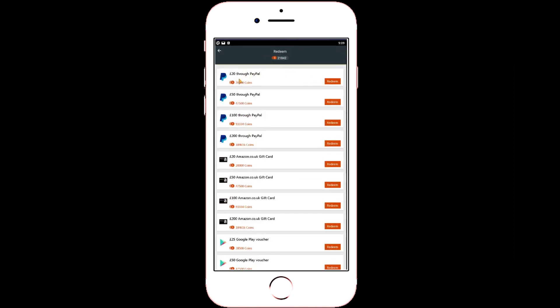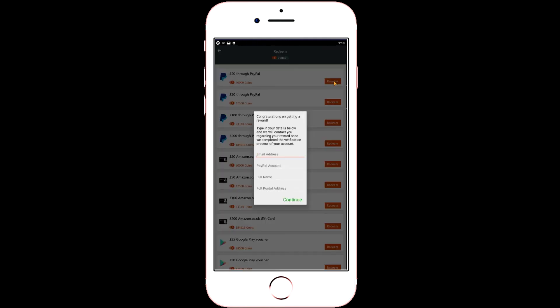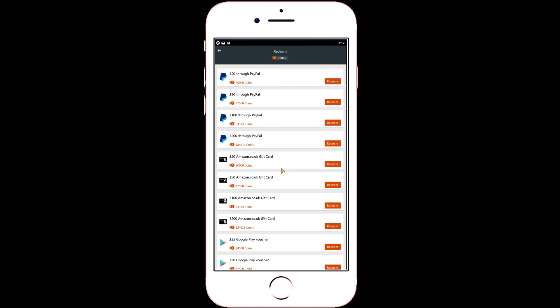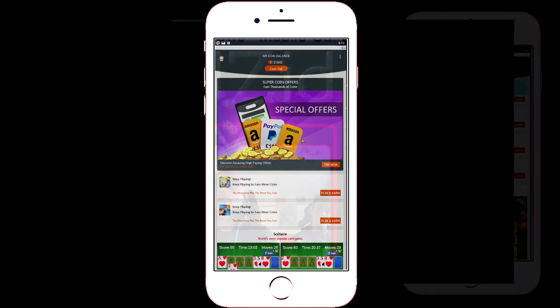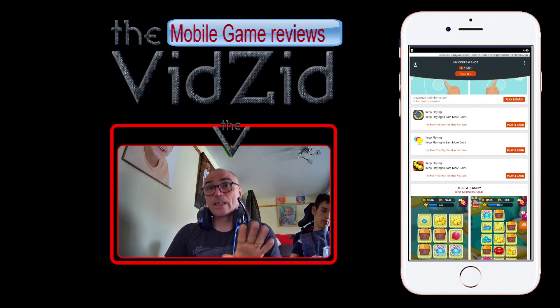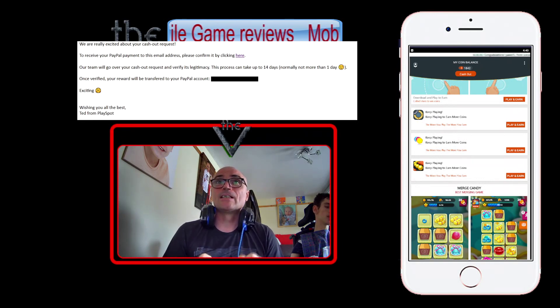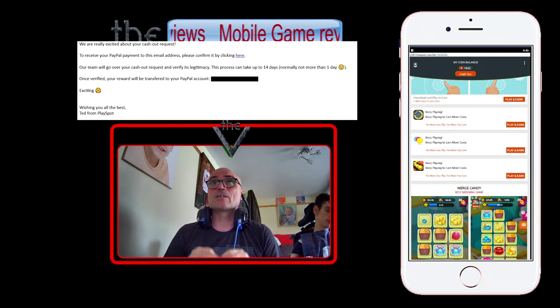So what do we need to do to cash out? We can either get it through PayPal or a gift card. Let's go for the PayPal option, I think. It needs a full postal address — why would it need that? So I'll fill this in and I'll be right back. Once you've filled in that form, you get this. That was only the second attempt, so maybe it was just a bit of a glitch in the system. Once you've hit that claim button and gone through the process of filling in the form, you get an email. That email says: we're really excited about your cash out request. To receive your PayPal payment to this email address, please confirm by clicking here.